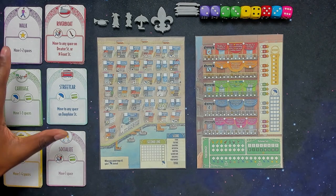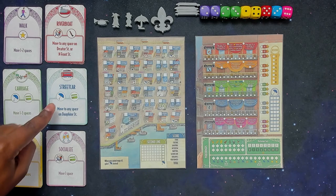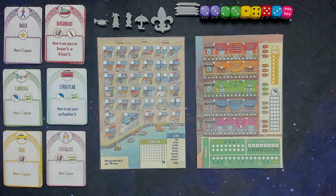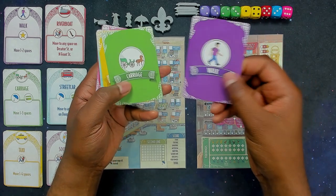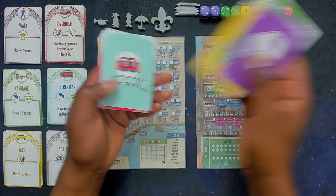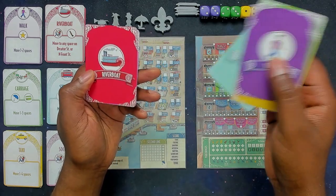You're going to have 48 action cards — six different types. You have walking, carriage, taxis, riverboats, streetcars, and socialize. And the backs of them look like this. These are the backs of the walking, carriage, taxi, streetcar — a streetcar named desire, I couldn't help myself — riverboat, and socialize.